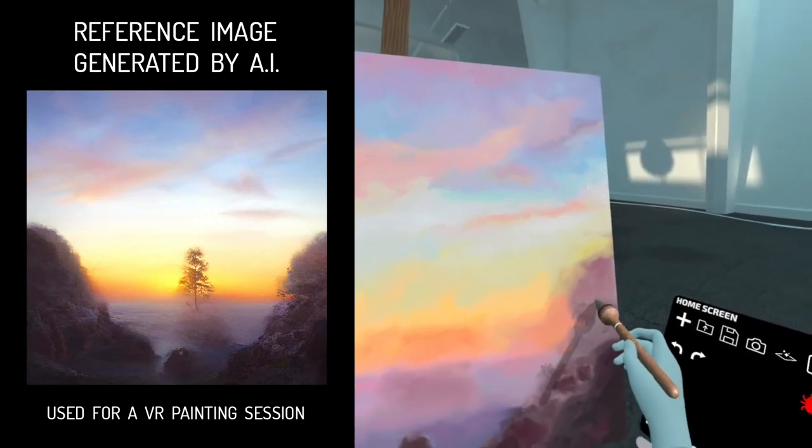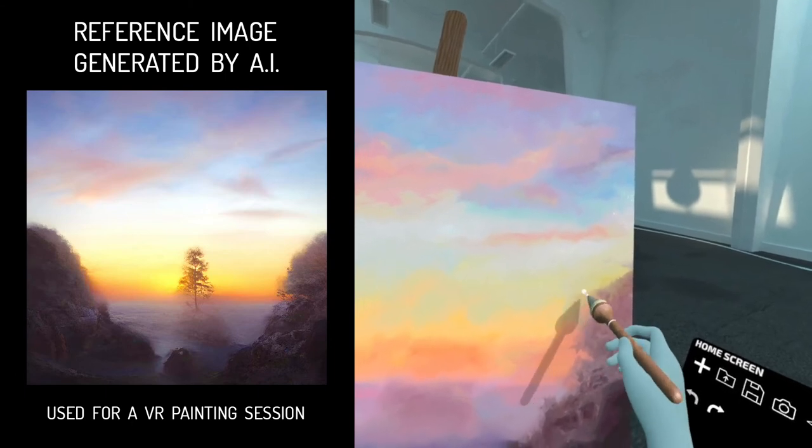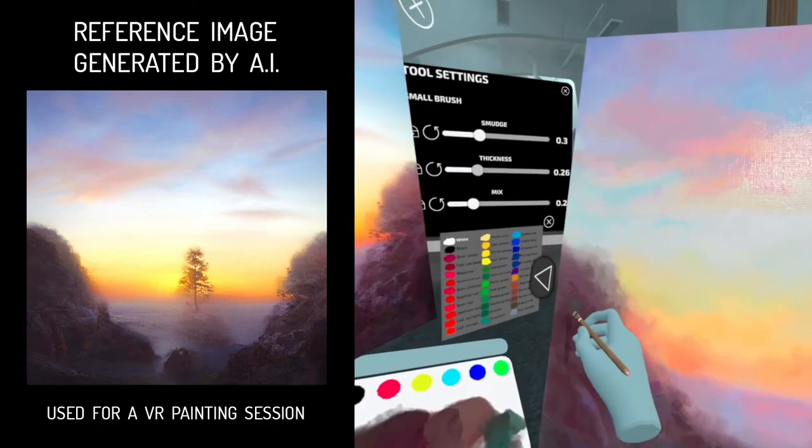Be careful to not invade the sky too much, keep smudging and blending the edges. Add some dark green and turquoise suggesting grass.